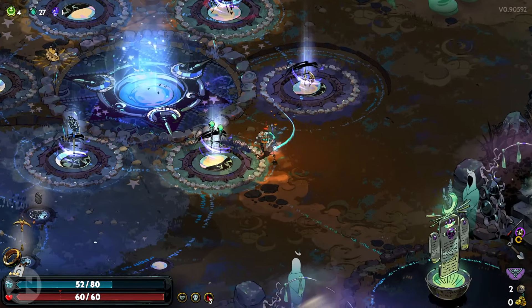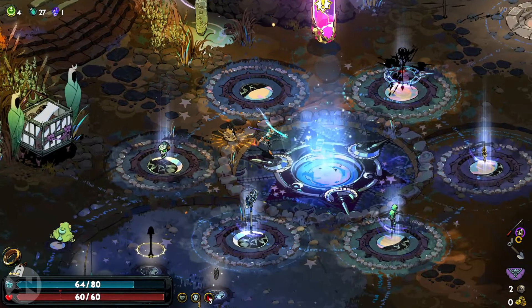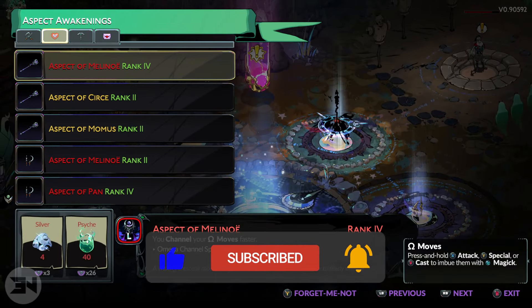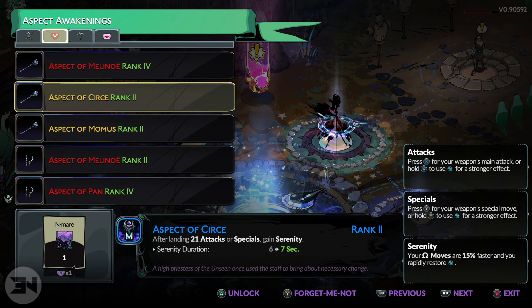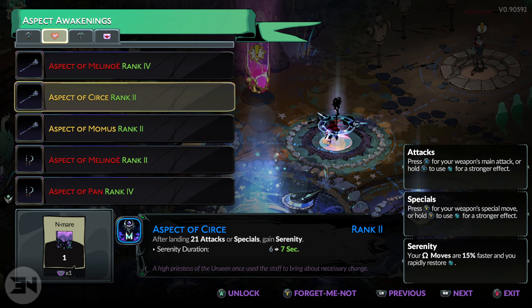Welcome back to the channel. Today I want to talk about how to get nightmare. Nightmare is something that you use to upgrade your aspects and weapons. As you can see, I have the aspect of cersei, which I can use one nightmare for — which I just collected — to upgrade it so that the serenity buff you gain goes from six seconds to seven seconds. In my opinion this build and aspect is not that great, but having more serenity duration is definitely what would make it better.